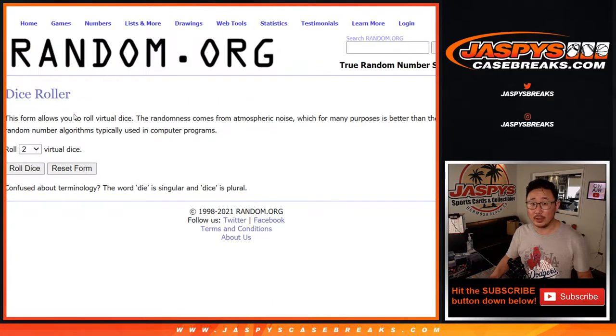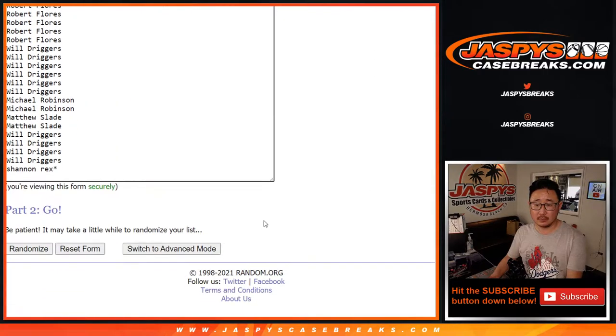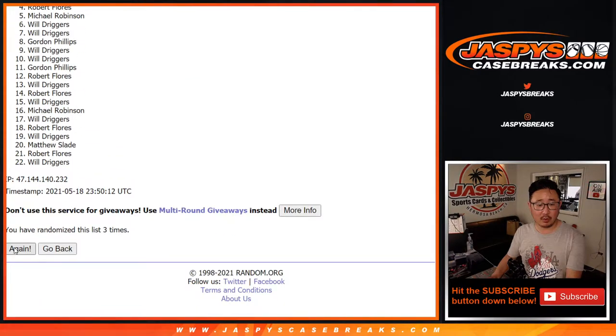We're going to assign you a random player. There's all the players right there. Let's roll it, let's randomize it. One and a five, six times for names and players. One, two, three, four, five, and six.